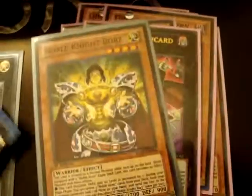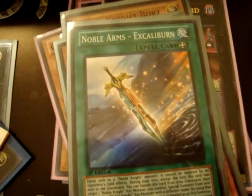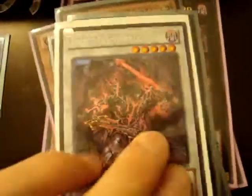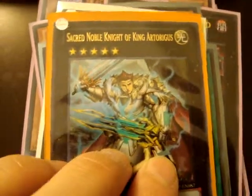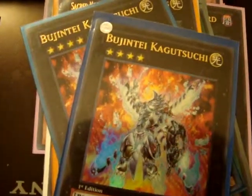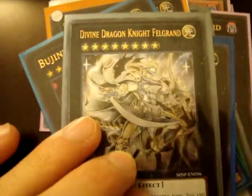And if anyone has an ultimate one, hit me up as well. Two Noble Knight Borz, Noble Arms Excalibur — okay, secrets — which is the name tag Noble Knight. Can't see it through the camera, but Noble Knight of the High — I can't see it but you guys know what it is.